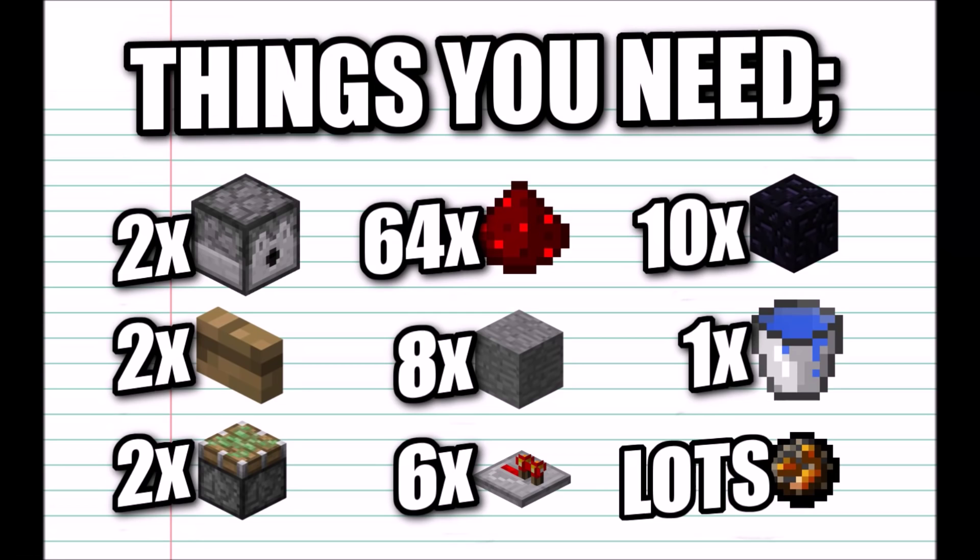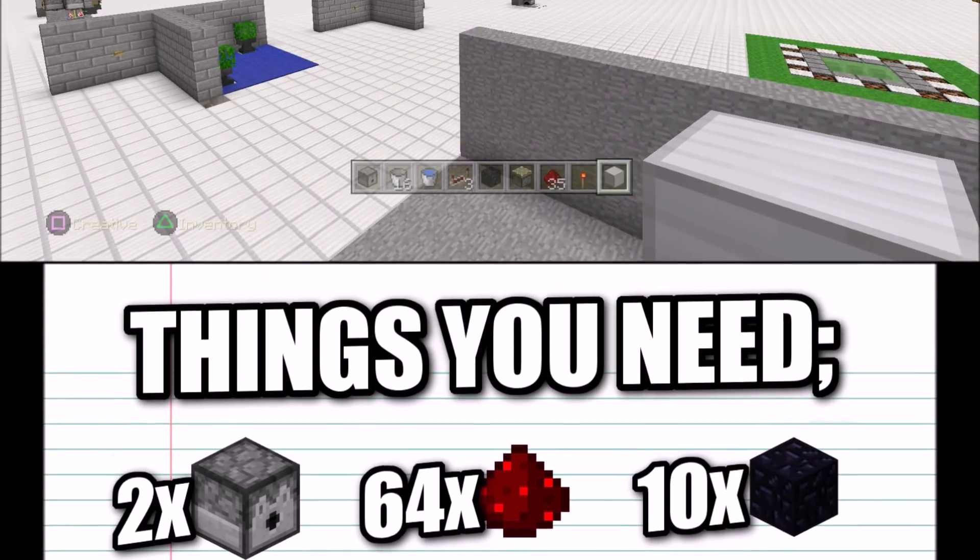For this build you are going to need: two dispensers, two wooden buttons, two sticky pistons, about a stack of redstone give or take, a few blocks of choice, six redstone repeaters, ten obsidian, one bucket of water, and a bunch of fire charges — if you have a blaze farm it's not much.